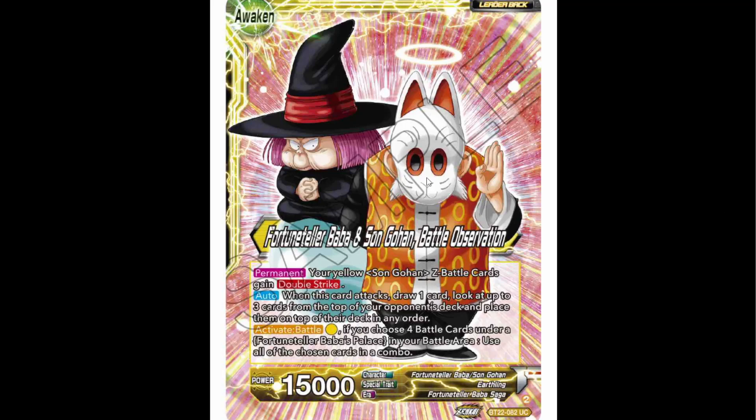So the awaken side has got Gohan on it — but it's Grandpa Gohan. Permanent: your yellow Son Gohan Z battle cards gain double strike. Pretty useful.